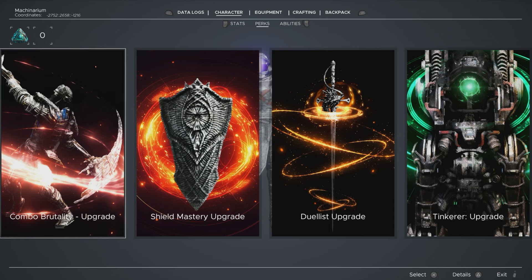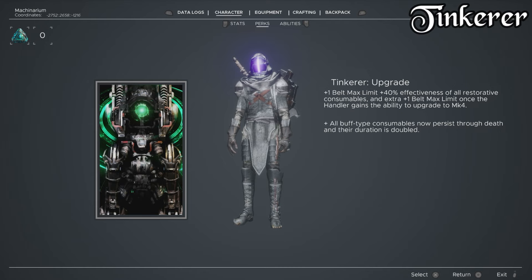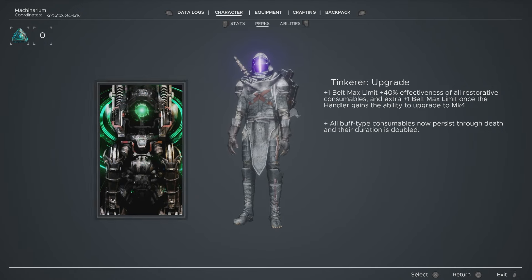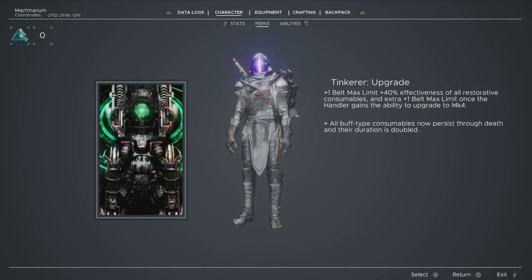What I would really stick to for your first playthrough is these three perks, and I'm going to explain why. Starting with Tinkerer: it states plus one belt max limit, plus 40% effectiveness of all restorative consumables, and an extra plus one belt max limit once the handler gains the ability to upgrade to max 4. That means instead of carrying four items at best by the end of the game, you will be carrying six — each one with plus 40% effectiveness — and once you hit mark 4 you enjoy the benefits of those synchronizations. Two more consumable items per fight when fighting those pesky bosses, and each one more effective than they normally would be.